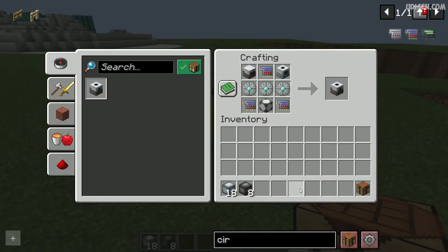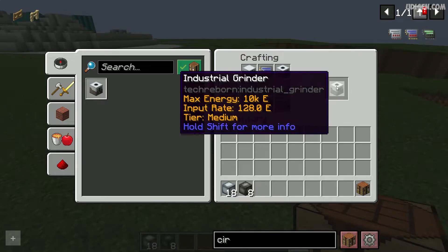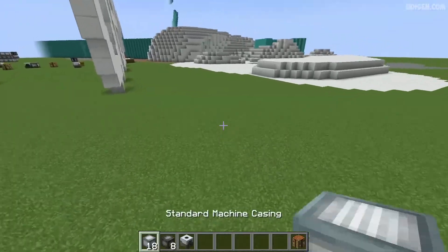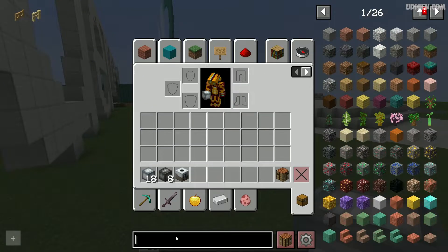Let's get started. Now, use this recipe and craft the industrial grinder. After that, find free space. Also, I totally forgot — we also need a water marker.